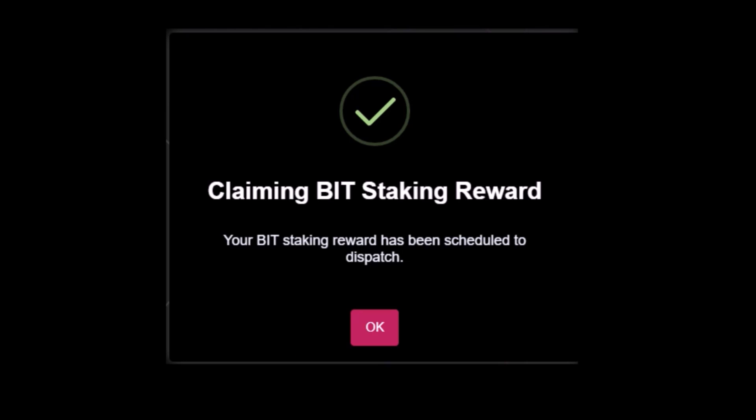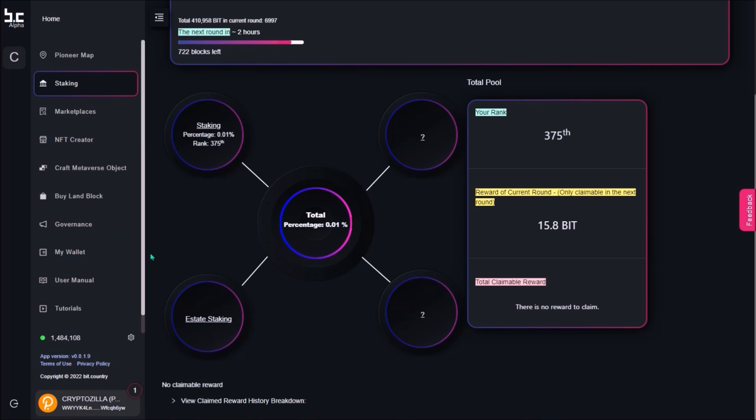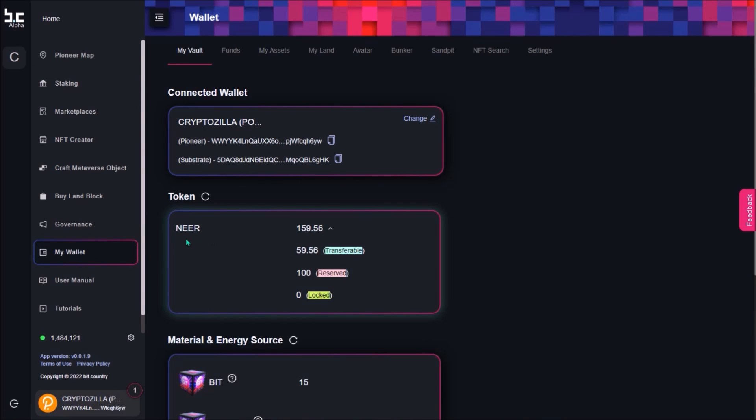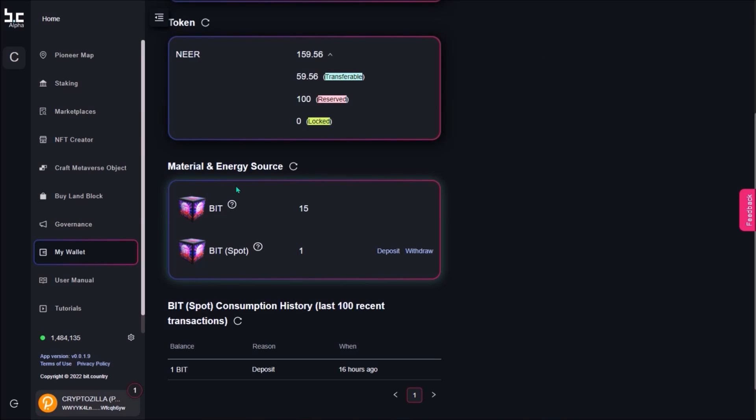You will be able to claim a BID reward every 24 hours. Once claimed, you will see a notification and will have to wait a while for your BID to be delivered to your wallet. I received BID into my wallet after 2 hours. To check your NIR and BID balance, go to My Wallet. Here are your NIR coins: total NIR balance, transferable balance, NIR reserved in staking, and locked NIR balance. Here is your BID material and energy sources.